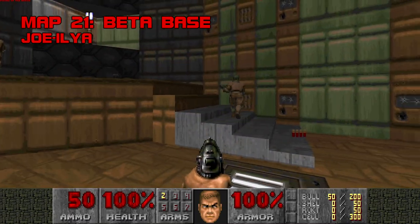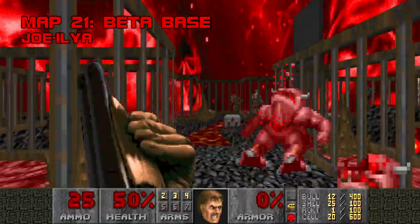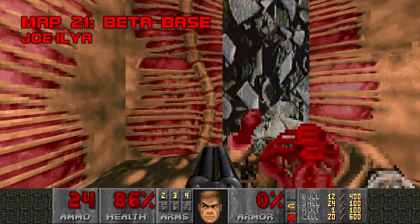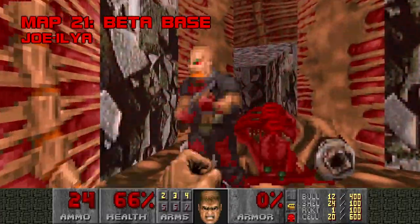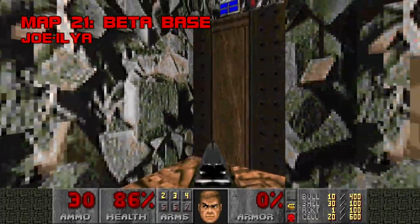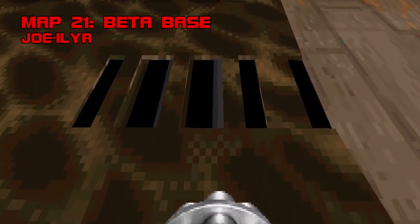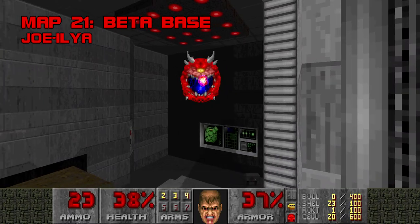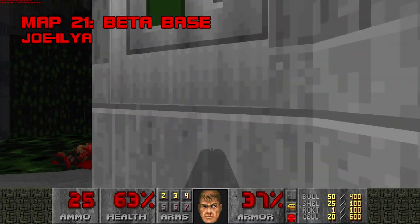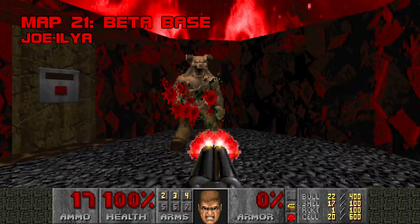Map 21, Betabase. Move over, Gene Bird — there's a new sheriff in town. Betabase is a garbage bag full of excrement set alight on the front porch of this megawad's last episode. I have no clue why this map was accepted. Even next to other beginner work, Betabase does not look good — it's as if Joe Ilya drew this map while operating a jackhammer. It's a mishmash of crooked, constricted rooms with no semblance of continuity. The most priceless detail on the map is this drain on the floor: you went through all the effort to draw a grate, but you didn't take the time to space it evenly or cover up the bar parts. Betabase plays as hideously as it looks — not many monsters can fit in any given room, so the action is literally as mundane as it gets. This is far and away the least competent Doom level I have ever seen. Grade F, Difficulty C+.